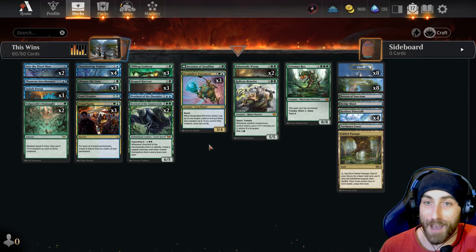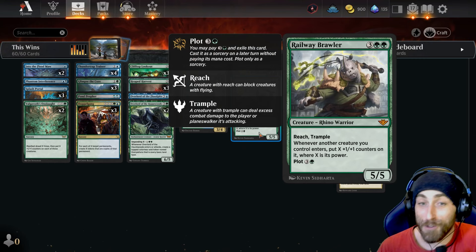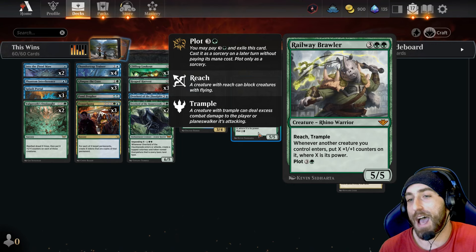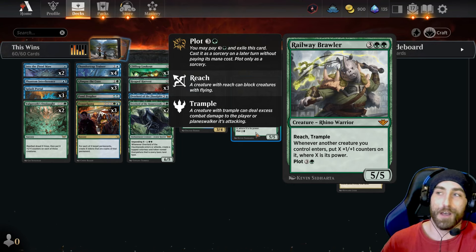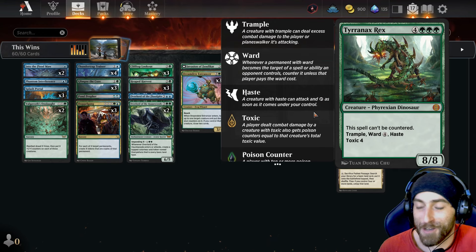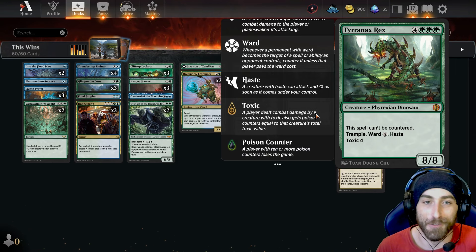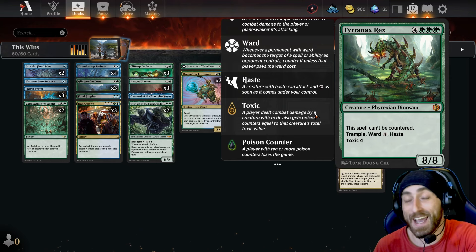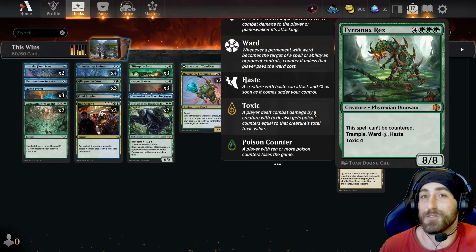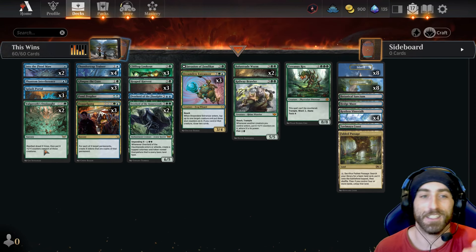When you copy your Overlords, you get the creature half — they don't come in as an impending creature. So if you copy Railway Brawler and do Doppelgang for X equals two, you get two copies that come in as 20/20s. The two copies enter at the same time so they actually interact with themselves. If you copy a Tyrranax Rex you get haste. Even Deep Cavern Bats is a great target — you get a couple bats, they only have two more cards in hand.